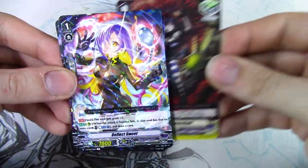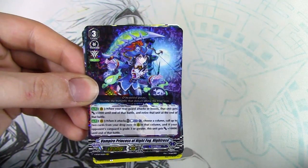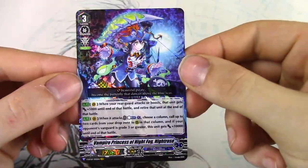Nalus of Nightmare Land — good Heal Trigger. Deflect, sweet. And first pack, we get the VR. Incredible. Vampire Princess of Night Fog — Night Rose. Let's see.